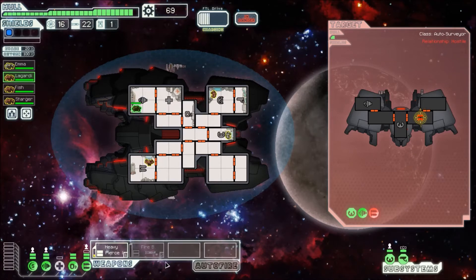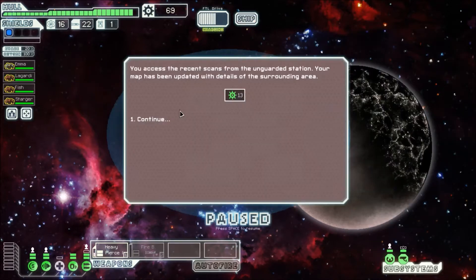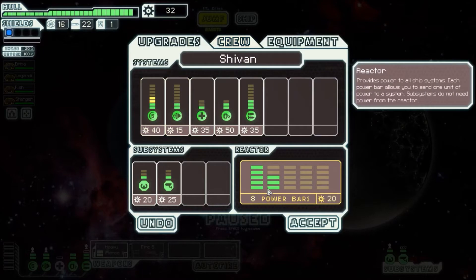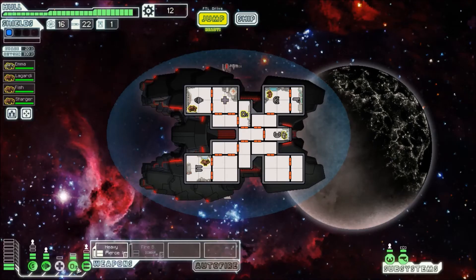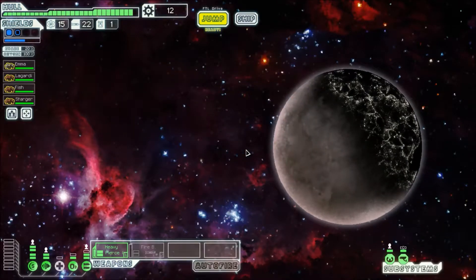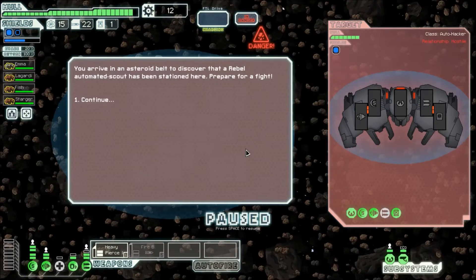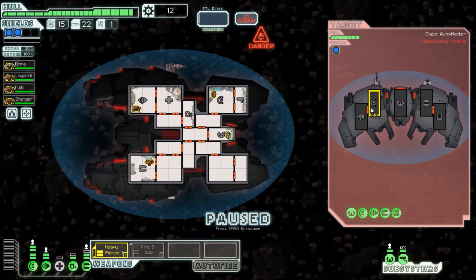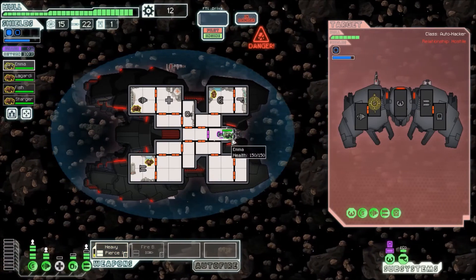I want to get the firebombs running at the same time, but I also want to get the sensors, and we also need double shields — the three first priorities of the game. What order to get them in? There's 13 scrap and we got a full map. It looks like an asteroid field, so I think we're going to need the power. I'm going to take a point out of that — we have our double shields. As much as I like asteroid fields, you need at least double shields. We are still at risk.